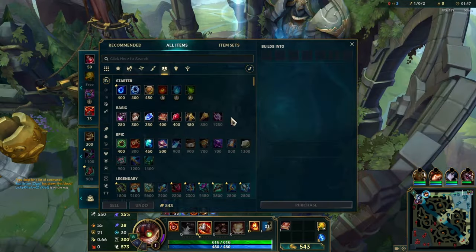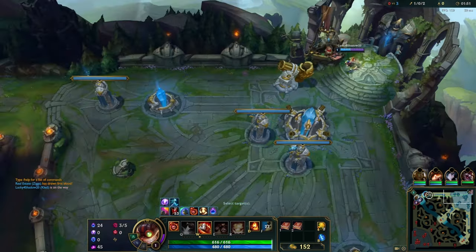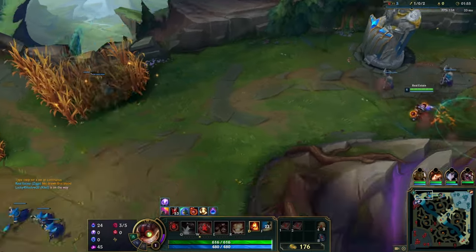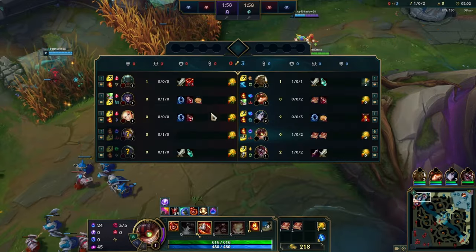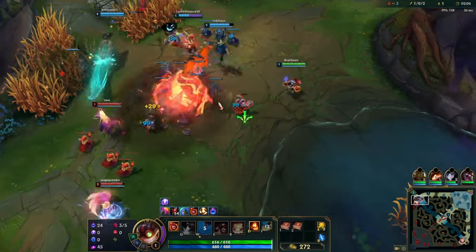He wanted to play the same lane as me, so I'm gonna head back top. We're gonna yordle it up today — look, we got three yordles on our team: we got Teemo, we got Ziggs, and we got Kled. What's really interesting is they all work for different factions.